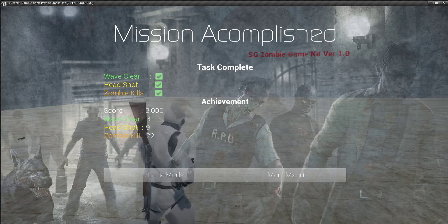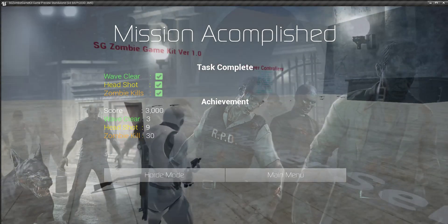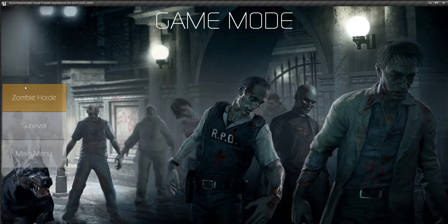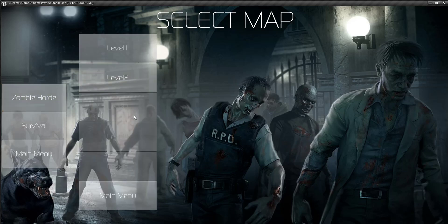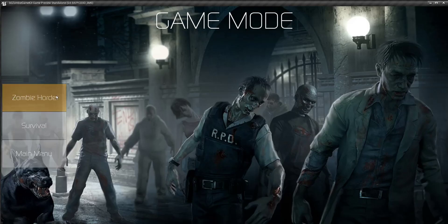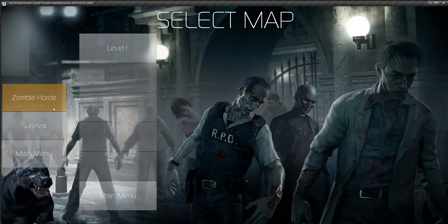Wave clear — mission accomplished! A popup appears and it calculates your achievements. After this you can go to the main menu or play the second level, which is now unlocked. Others are not unlocked because you didn't complete them. From the main menu you can quit or play again, which resets everything.